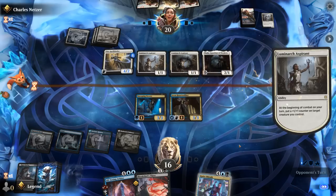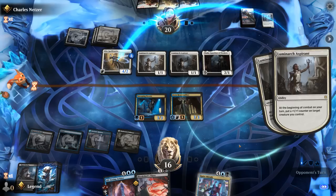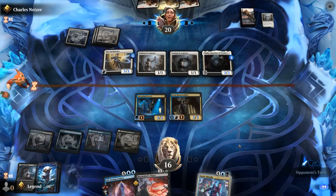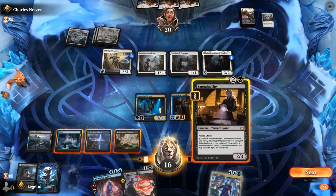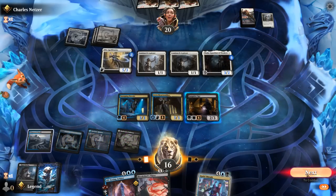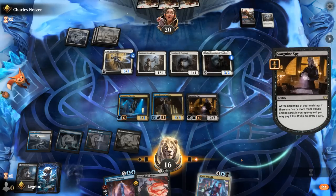Aspirant number three — opponent's not messing around. Don't really have any sweepers we could draw into. This would be useful, but at least we're holding off any potential attacks for the time being. And a Sanguine Spy is a great draw. I think we still just play Spy over killing anything with Bloodchief's Thirst — that way we get to draw end of turn and get closer to Arbiter.